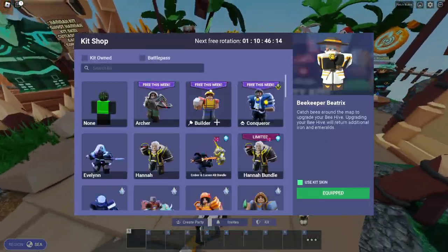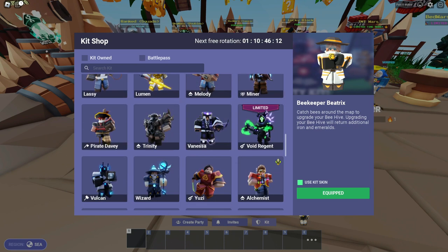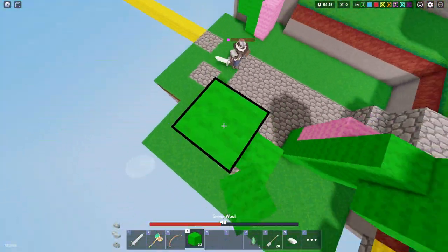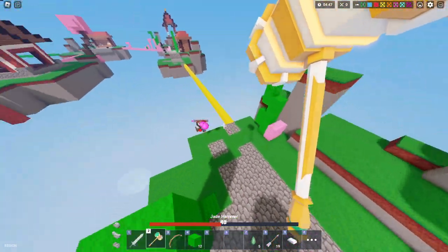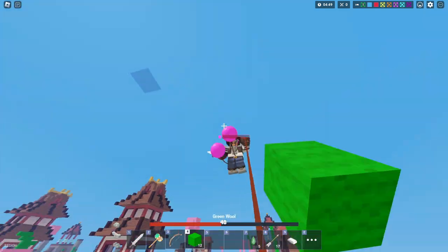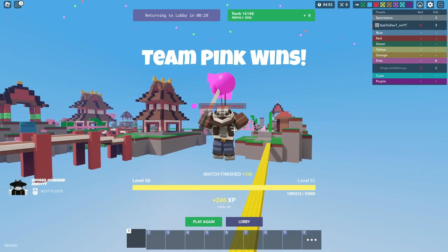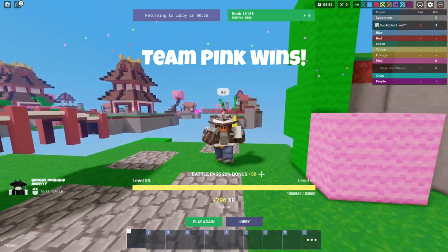Alright, next we are gonna be using one of my favorite kits in the whole game - Jade. My guy literally try-hearted his pants.